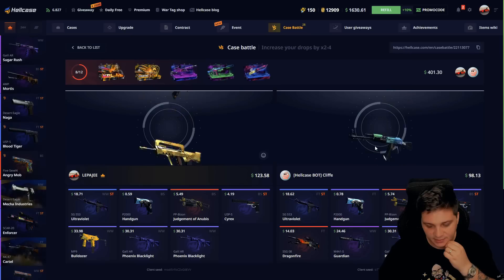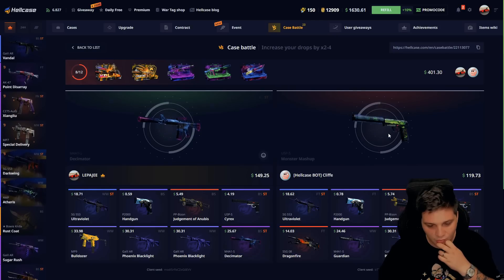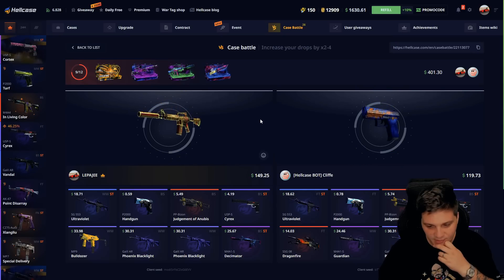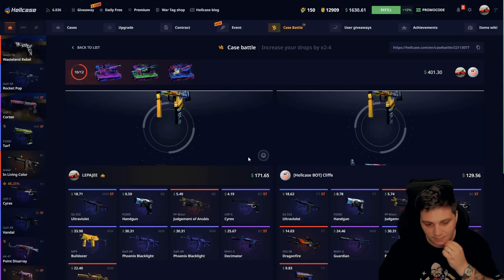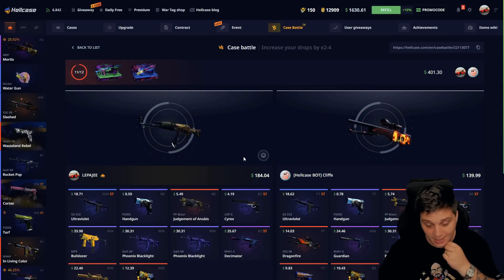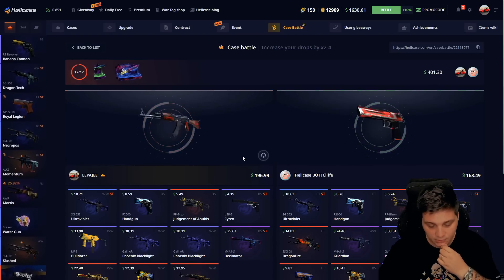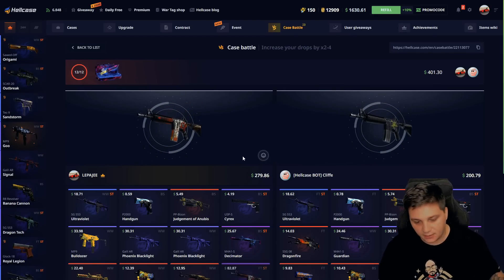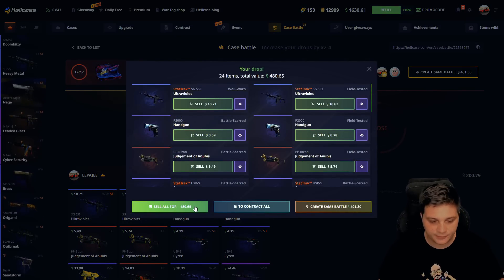Galil, $33 — three cases left. Nice M4, nice M4, we're still in the lead but so far we're not gonna get money back. We need to pull something really big. Okay, last case — Mahal case. I won the battle and we just made an $80 profit!